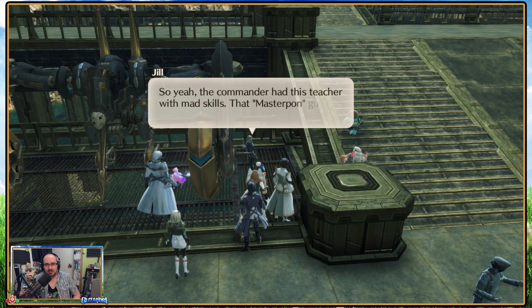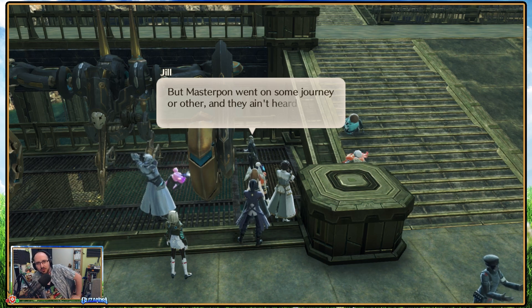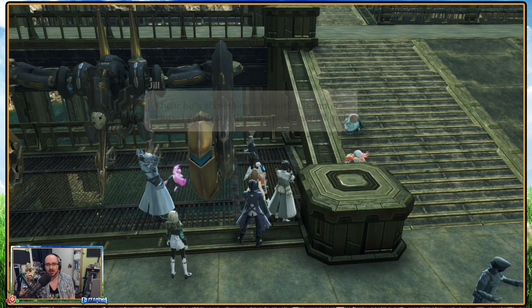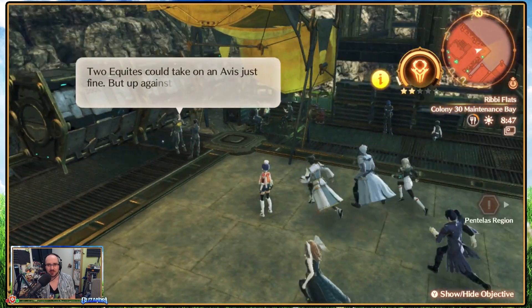So yeah, the commander had this teacher with mad skills — that Masterpond guy he keeps banging on about. The Masterpond went on some journey, and they ain't heard a peep from him since — years it's been. I hear he's something else with a hammer. Hope I get to see that for myself sometime. I was kind of thinking maybe we'll go back to the desert when I reach level 40 and can fight those guys.